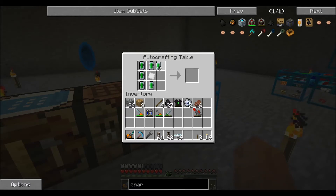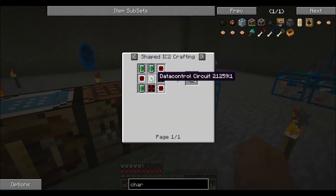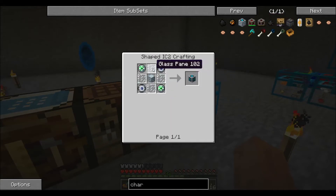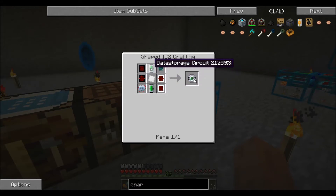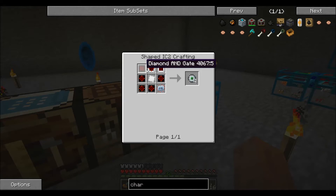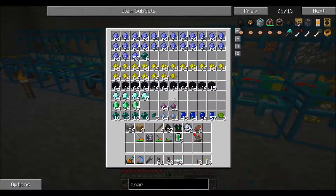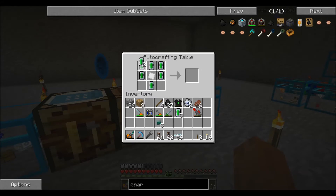Wait, I need to make this. It uses an Iridium plate, and it says I can use data storage. Can I not use them in the corners? Oh, I can use the pulsating crystals though, so it's okay. I have a couple extra. It's not the end of the world — we can fix it.